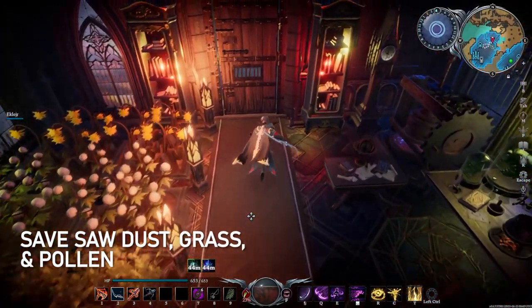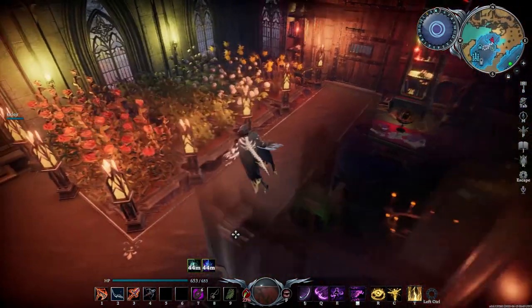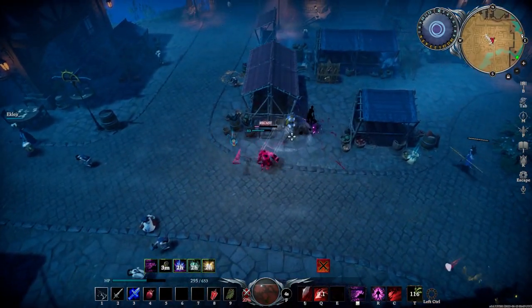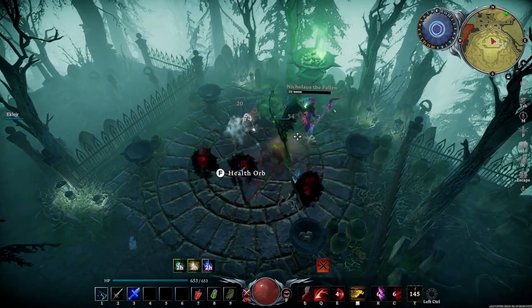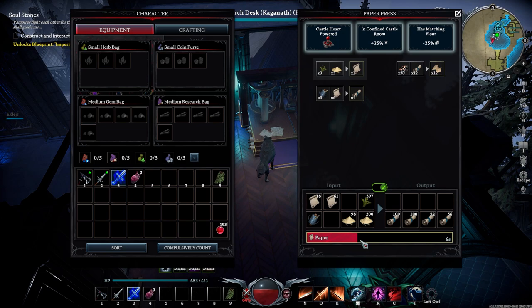Number 1: Save your sawdust, grass, and pollen. The Gloomrot update brings a welcome overhaul for the paper press. Back in the day, the paper press was pretty useless because of the resource costs of turning paper into scrolls into schematics, and one of the best ways to get schematics before the update was to manually farm them in Silverlight. Nowadays, the paper press can be unlocked by beating Nicolaus the Fallen, and the refining costs for research materials have been massively reduced. You can craft paper from refining plant fiber and sawdust, which you're going to get in abundance.